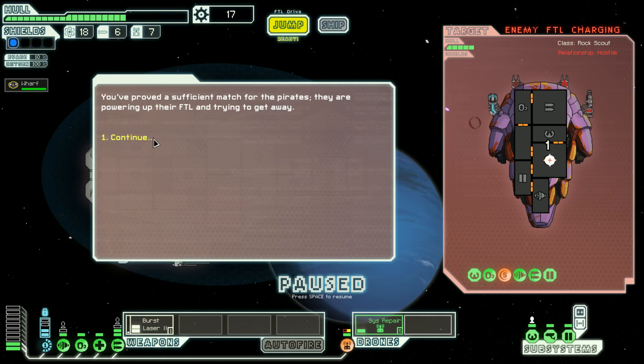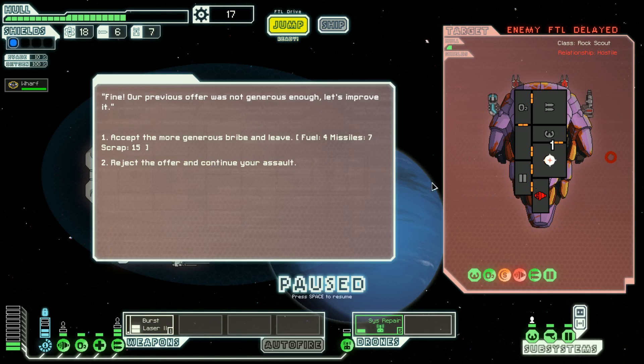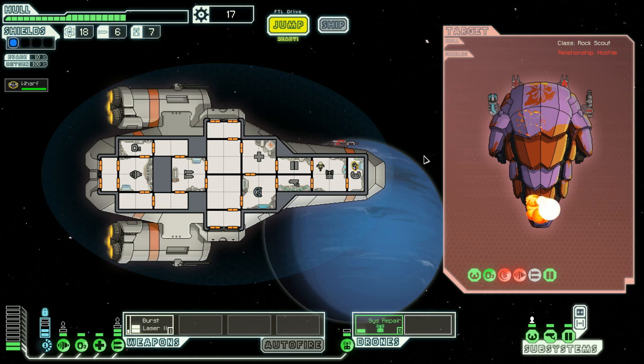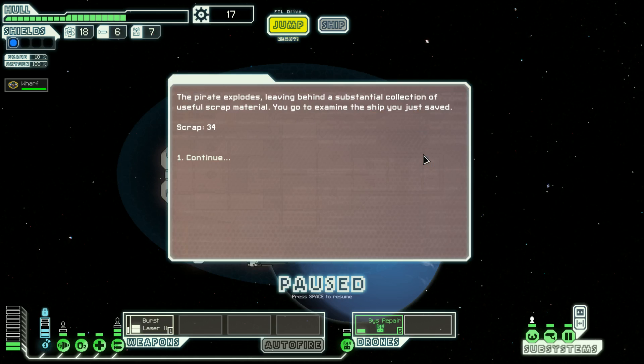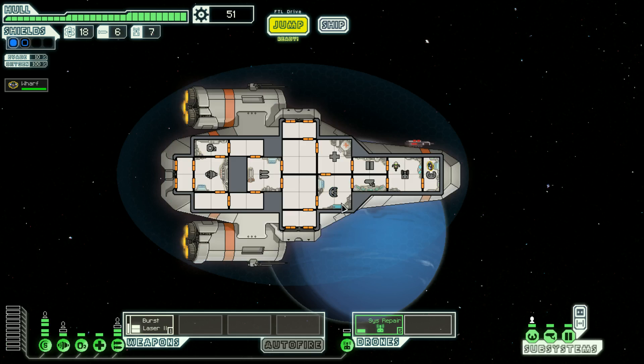We proved a sufficient match for the pirates — they are powering up the FTL drive to escape! Come on, one more good shot and they are down. They offer a more generous bribe — nope! The pirate explodes, leaving behind 34 scrap. The rescued ship thanks us: their engineer patches up our ship after the nasty fight. Full hull! I'll definitely take it. Let's jump to the store.